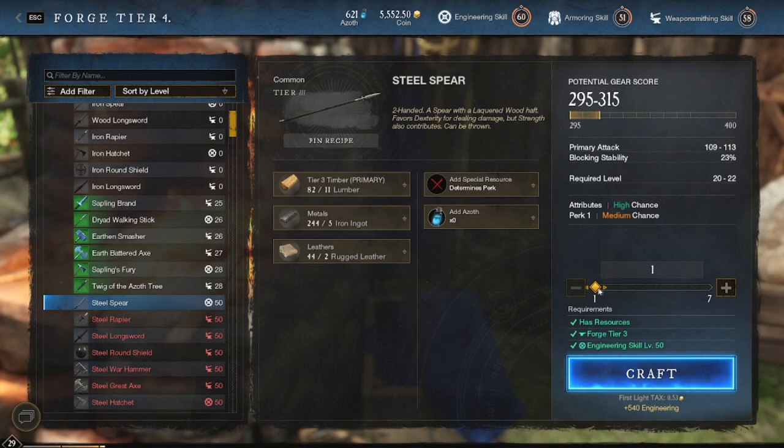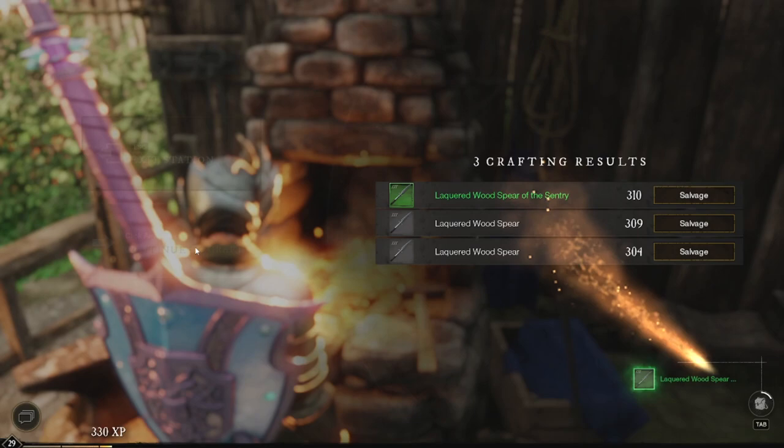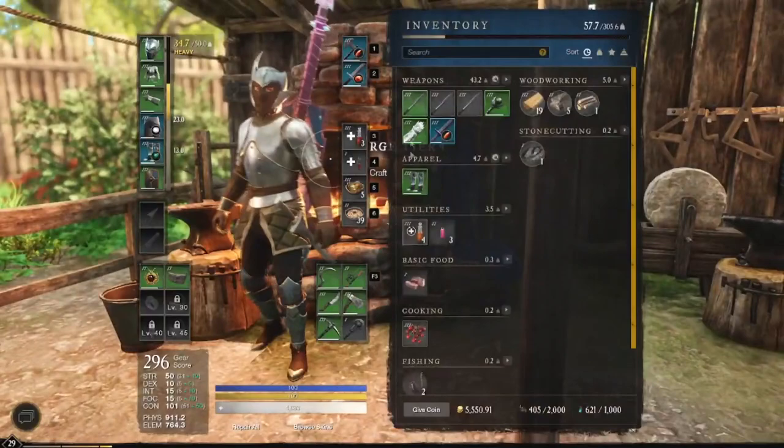The crazy thing about this is it's going to allow us to salvage these into steel ingots. We used iron to make it, but when we salvage them we're going to get one to four steel ingots. That's right — we used iron to make it and it turns into steel. I didn't make the rules, but that's how it works.